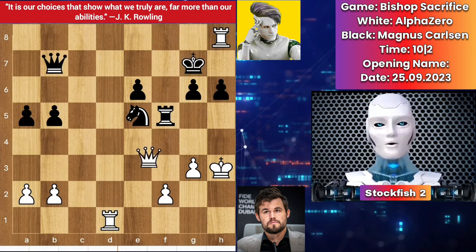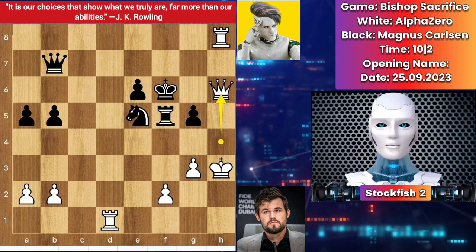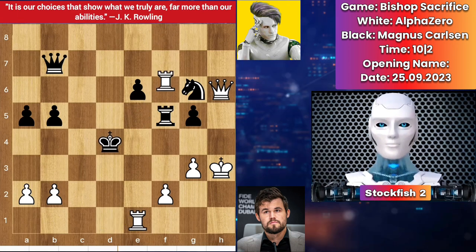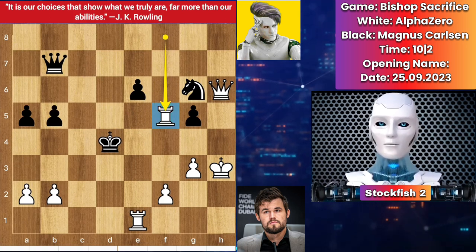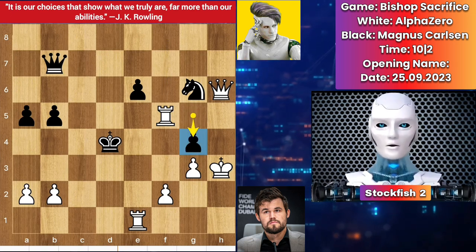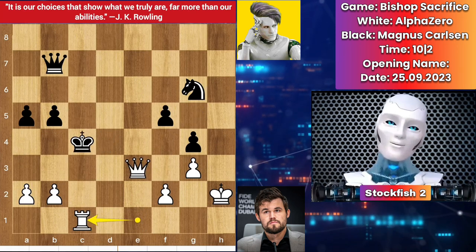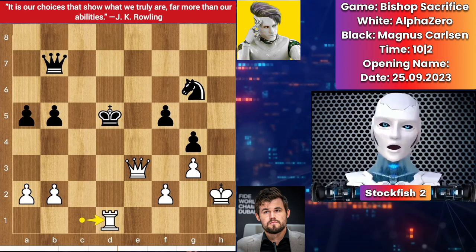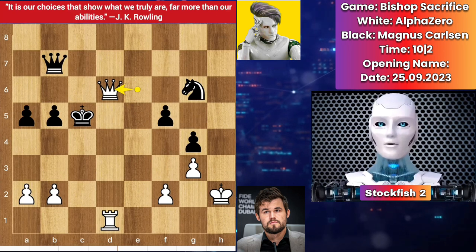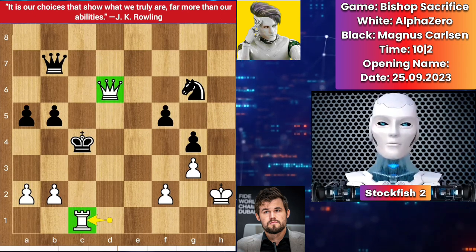We have king to g7, queen takes check, king f6, queen check, g5, queen check, knight blocks, rook to f8 check, king here, rook e1 check, king d4, rook takes f5 — and here Magnus Carlsen resigned the game. Let's see the checkmate pattern: g4 check, king h2, pawn takes rook, queen to e3 check, king slides, rook c1 check, king d5, rook check, rook c6, queen check, king c5, queen check, king to c4, rook c1 check and mate. Thanks for watching — subscribe for more, bye bye, take care, see you soon.